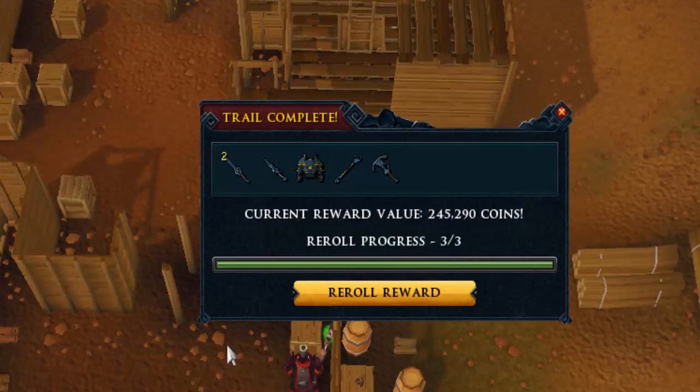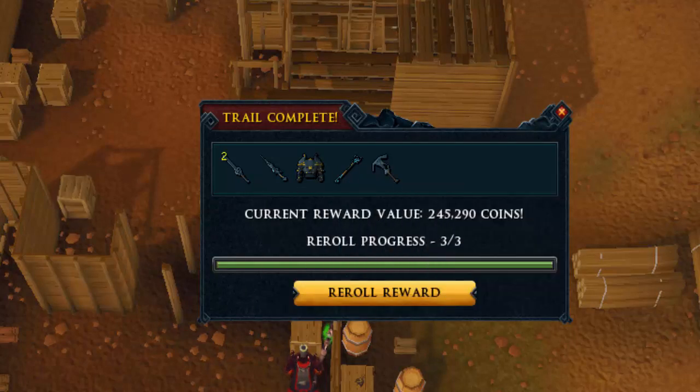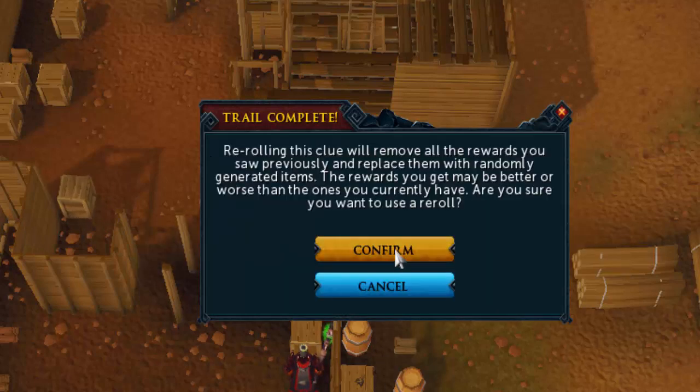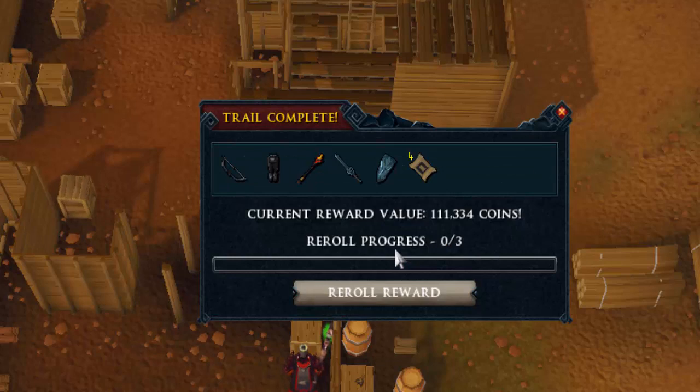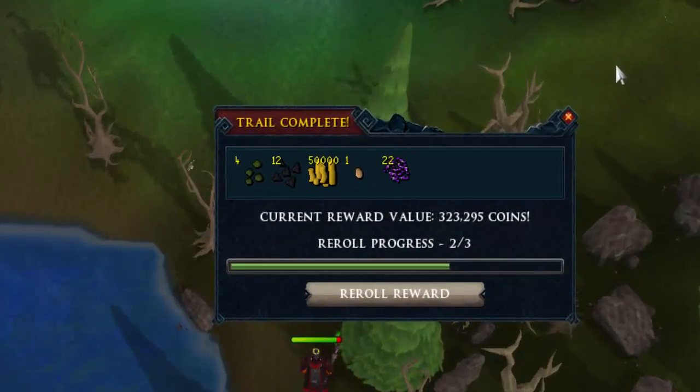This one is a Rune Platebody G, which is not a fortunate component — not really that great, don't know why it isn't one. Let's reroll this one and see what we get. Well, it's a fortunate component, so it's around 511k — not that bad, could be a lot worse. I'm always happy with a fortunate component at this stage because of the rings being so high in value.